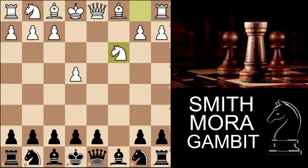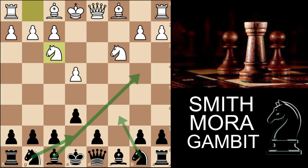So instead we go e6. The point is that since we're not putting our knight on f6, we're going to develop it on e7. White plays knight to f3, and now the setup we want to achieve is bishop to b4, knight on e7, and the other knight on c6.